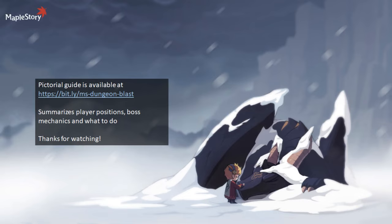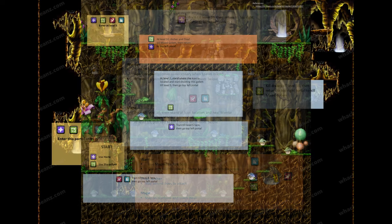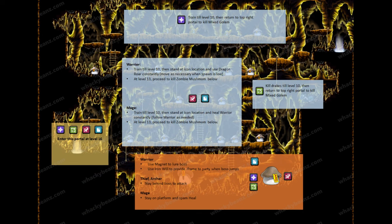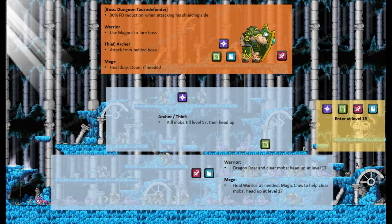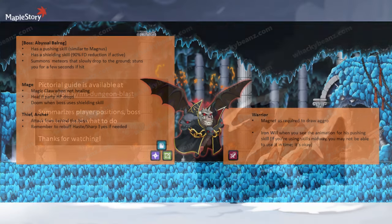For those of you who prefer a more pictorial guide for this content, I've also created one that is available on the link as shown — it will be in the description box below. It contains a quick summary of the different classes, what they are supposed to do, and where they are supposed to go, all in a very convenient, compact image. I think the image is a bit small to present on video, but feel free to check out the link down in the description box below.